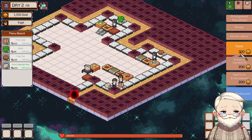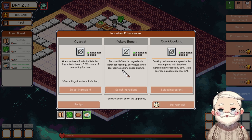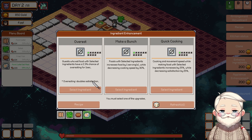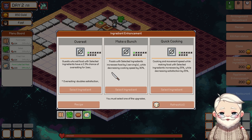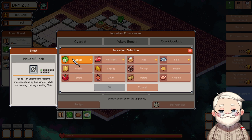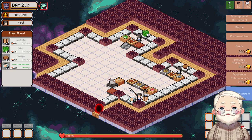There we go. Enhance ingredients — we want to boost pork. It's a selected ingredient; increase the food by one serving while decreasing cooking speed by 30%. Guests who eat food with selected ingredient have a 2.5% chance of overeating — double satisfaction. Cooking and movement speed while making food with selected ingredient increases while decreasing satisfaction. The lettuce-y meals are going to stack up harder but move slower.